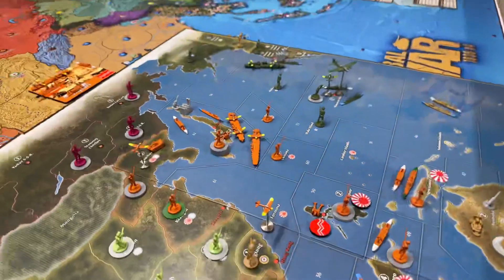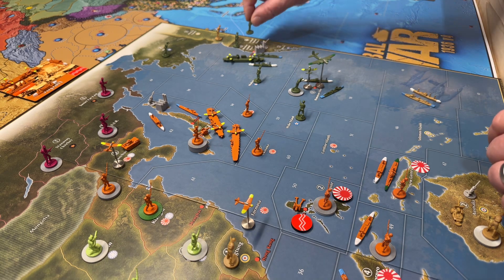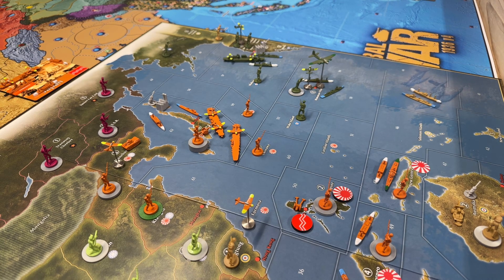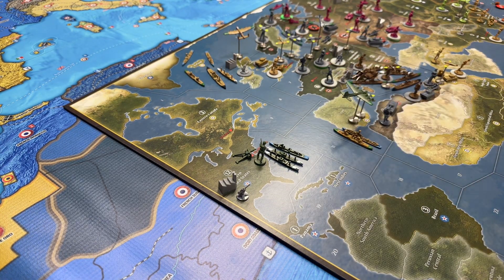Now we place the American units. They're getting one transport for the west coast, also an infantry for the west coast and a fighter. Over here on the east coast, they're going to get a transport, a tank, and an infantry.